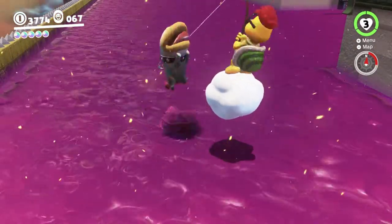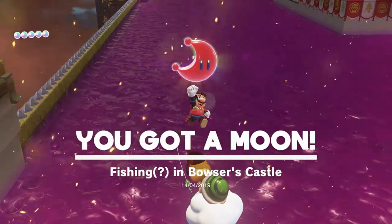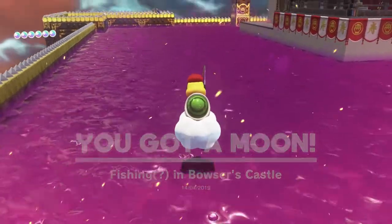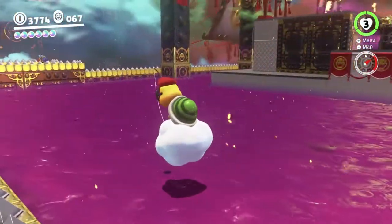There we go — it's Poochie! Yeah, that's right. I guess Poochie is immune to poison. In a lot of the games, Poochie can run over things that would hurt Yoshi, so it sort of makes sense that Poochie can swim around in the poison without any problems.